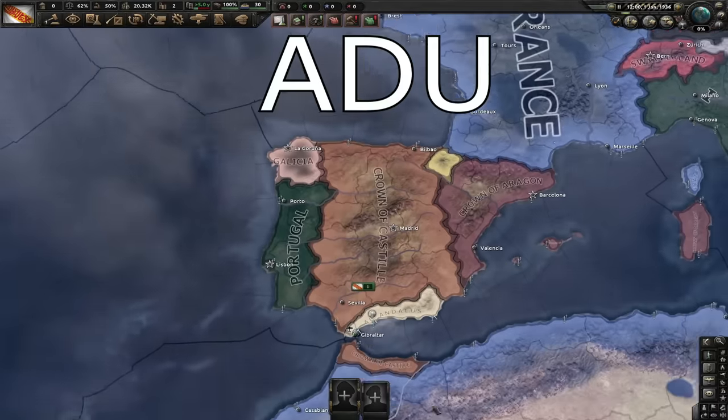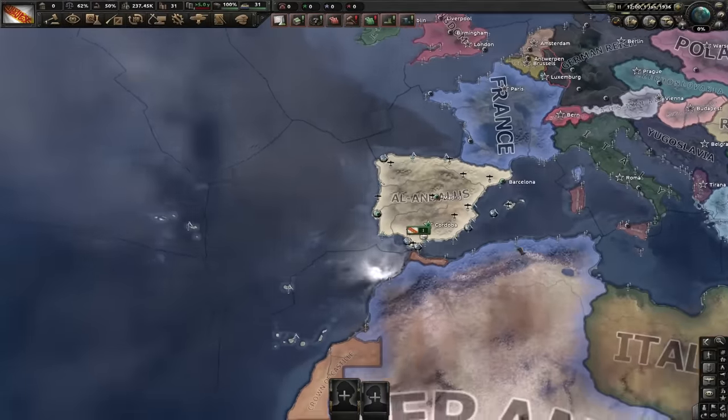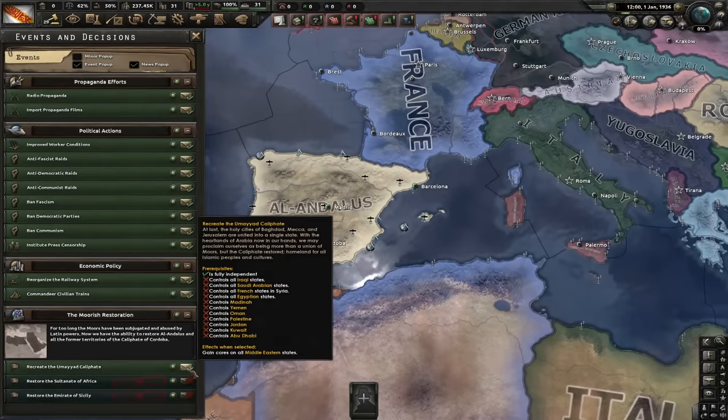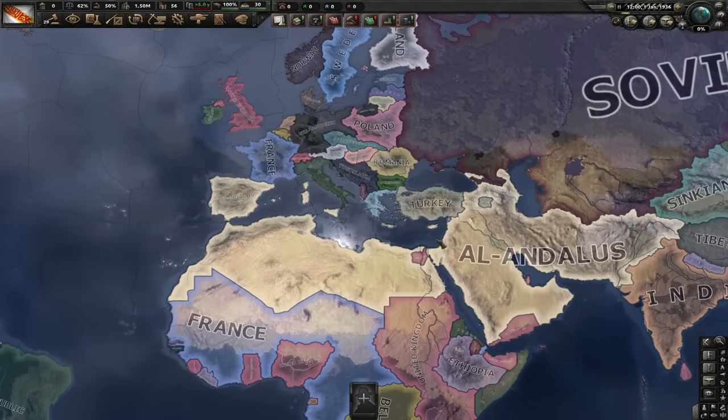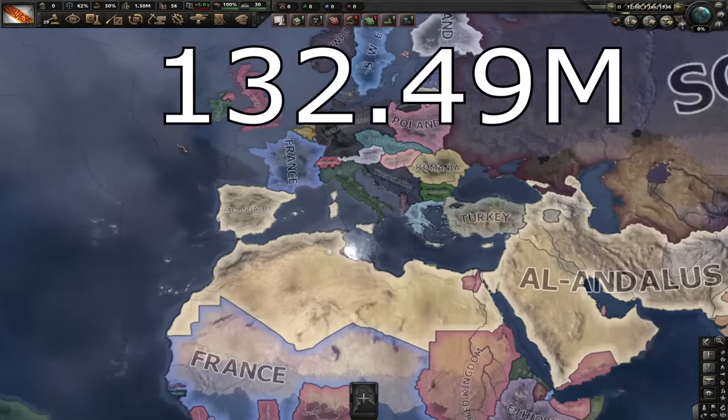Al-Andalus uses the ADU tag and starts in the states of Granada and Gibraltar. They also core all of the starting cores of Spain and Portugal. And through the Moorish Restoration decisions, they'll be able to get even more cores. You can get cores in all of these states, increasing your maximum core population to 132.49 million people.